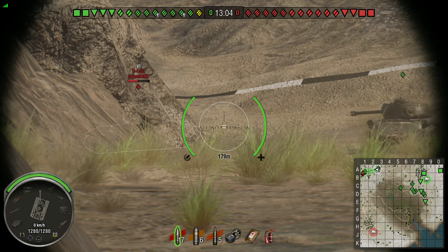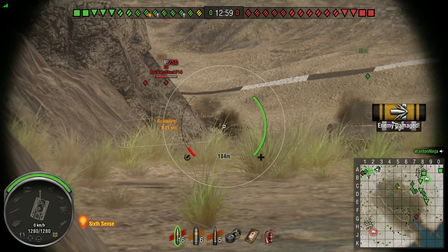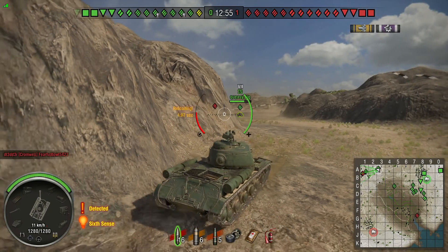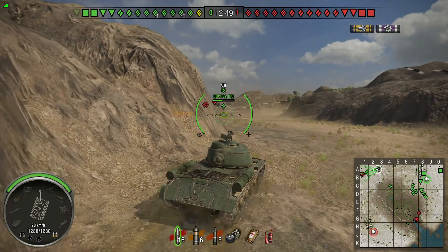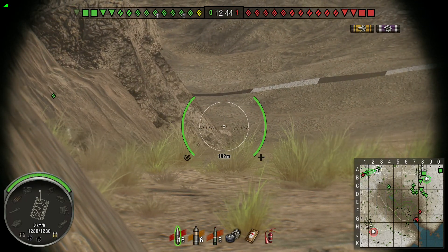Our friendly heavy has moved up to see if anybody's coming around the corner, and a 150 is coming up — there's also an IS. Looks like our IS hit the 150 and I put a shot into the side of their IS. We can see three enemy heavy icons.